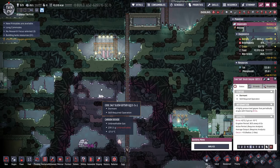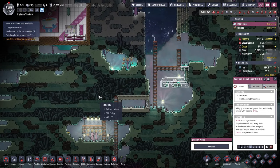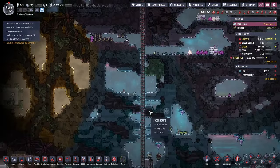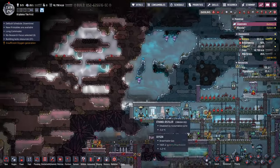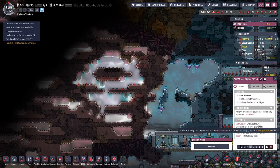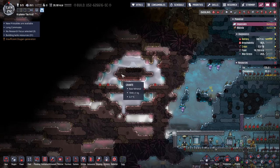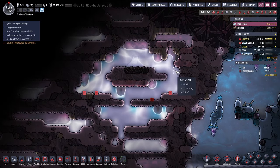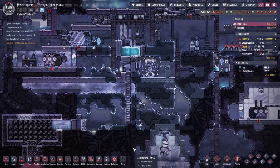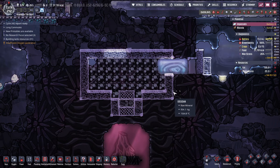This cool salt slash geyser — I think is going to be important. I have a feeling that'll be important to long-term success. And then there's also this one that's emitting at a temperature of 95 degrees, so that's adding a lot of potential heat. That's also interesting — I'll definitely automate that at some point. I want to work on this; I just don't know how to get it right.